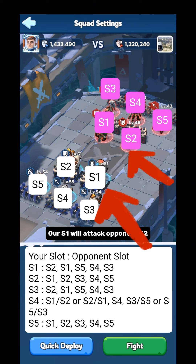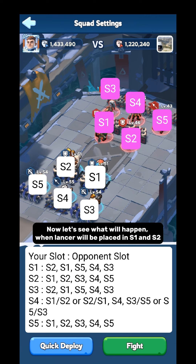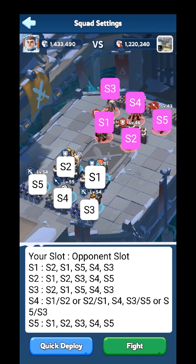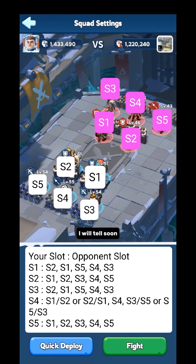RS1 will attack opponent S2, and RS2 will attack opponent S1. This happens when infantry is placed in S1 and S2. When a lancer is placed in S1 and S2, lancer S1 will attack opponent S2 and S5 both, and lancer S2 will attack opponent S1 and S3 both. Regardless of whether S1 and S2 are infantry or lancer, opponent S4 will stay untouched in both cases. This means we have to place a hero in S4 who will stay alive till the end of the battle and make the highest damage.